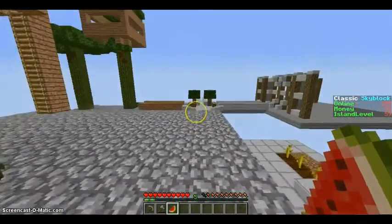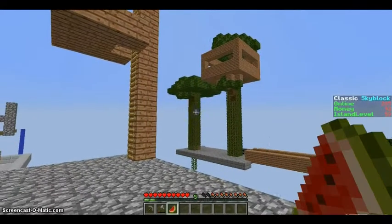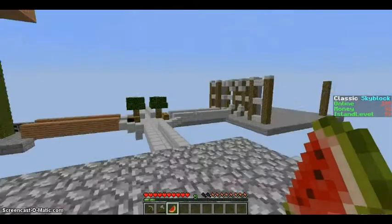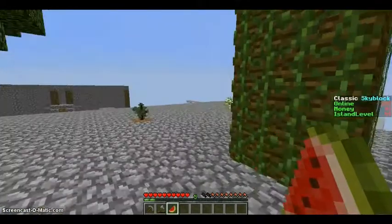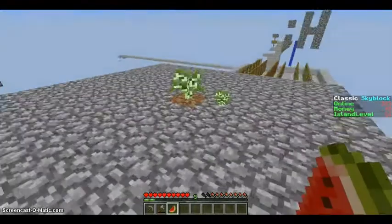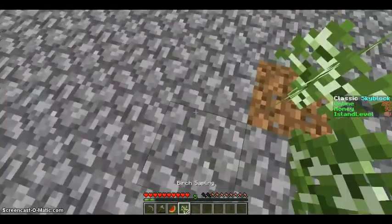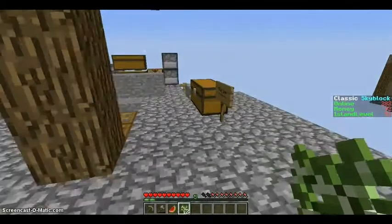What we're going to be doing today is continuing the treehouse. You can see the second tree grew over there. Fossil's been working on his house a little bit. We started a spruce and birch farm. A couple trees already grew for both of them, so we've got a little bit of wood from it.